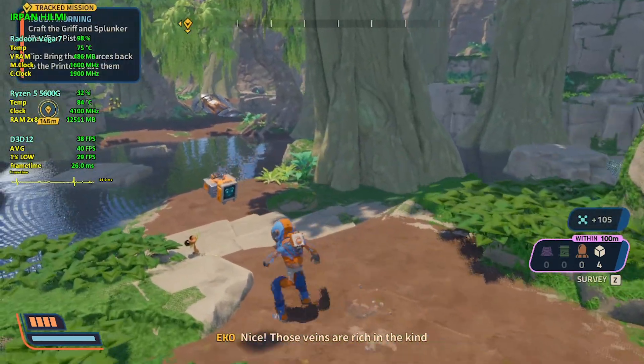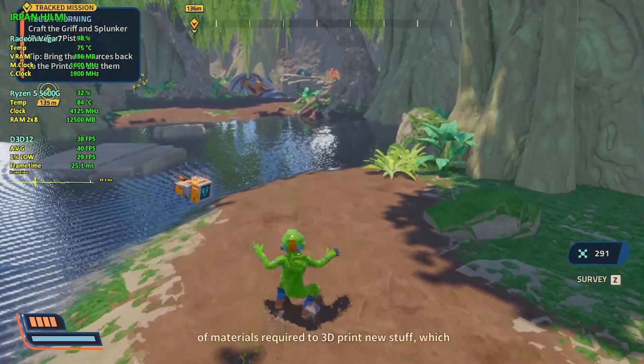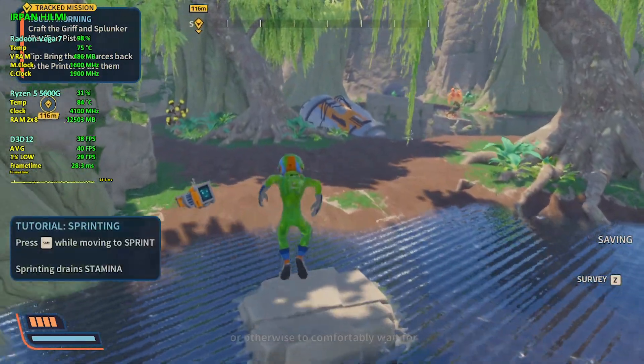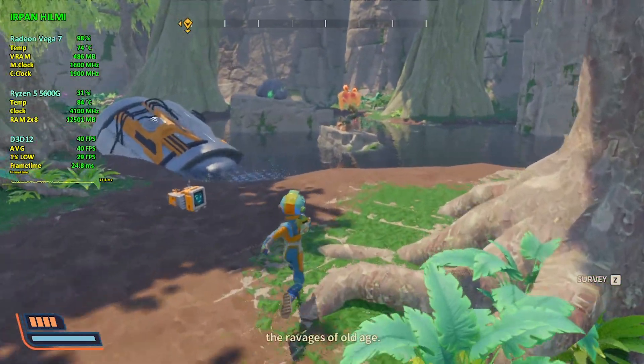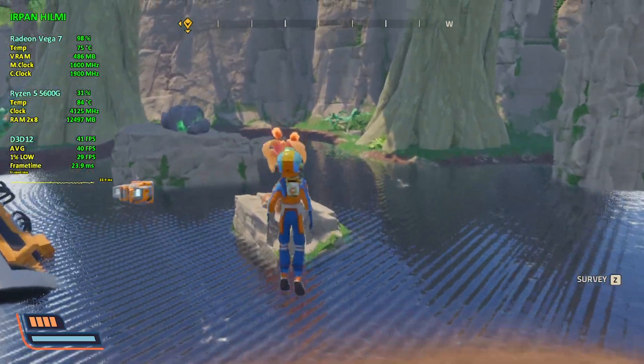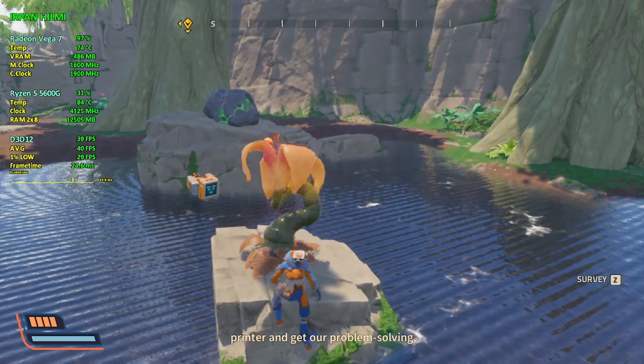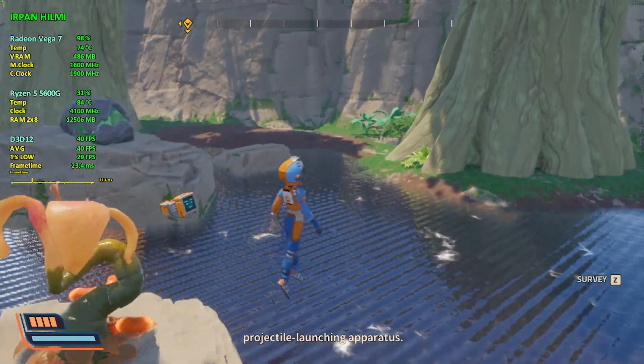Those veins are rich in the kind of materials required to 3D print new stuff, which you'll need to do if you want to get off this rock — or otherwise to comfortably wait for the ravages of old age. Okay, that's enough. Let's head back to the printer and get our problem-solving projectile-launching apparatus.